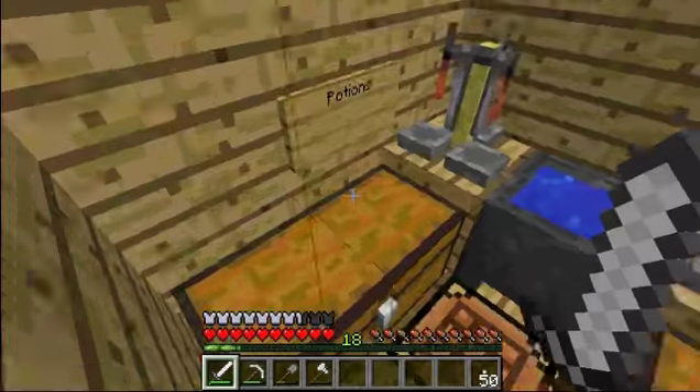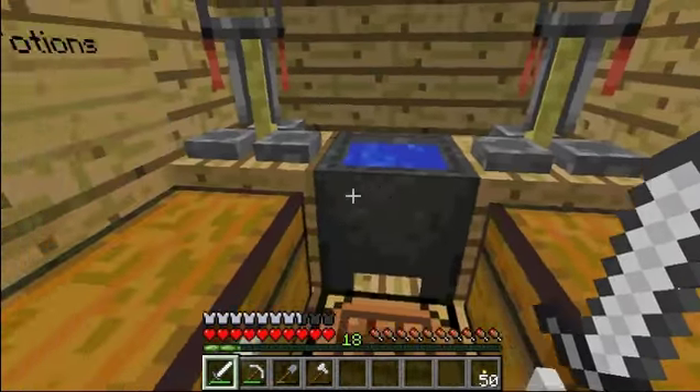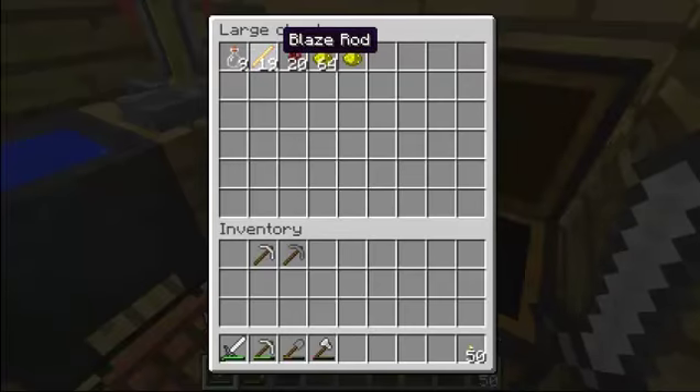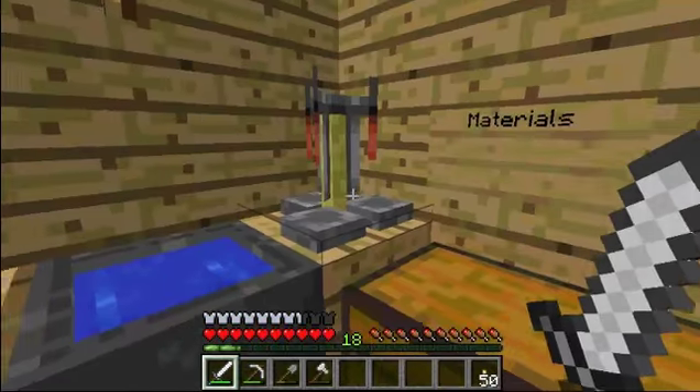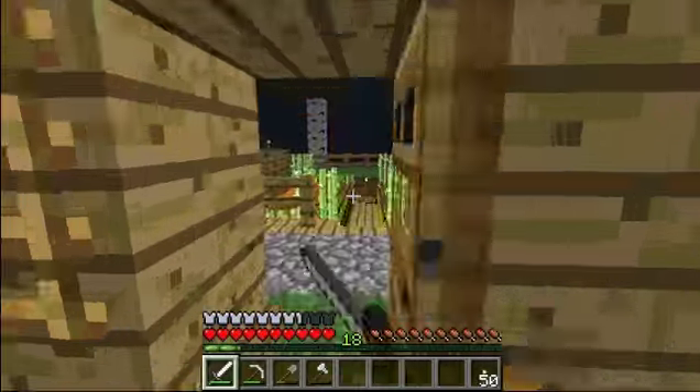And this right here is the potion house where we make our potions and stuff. So we have our materials, we have our stuffage, and we have our full potions. We have our potion thingies right there.